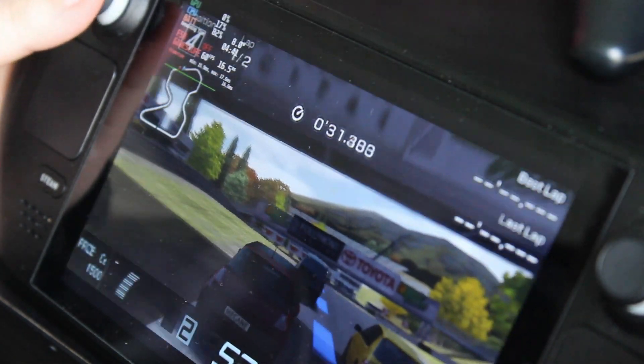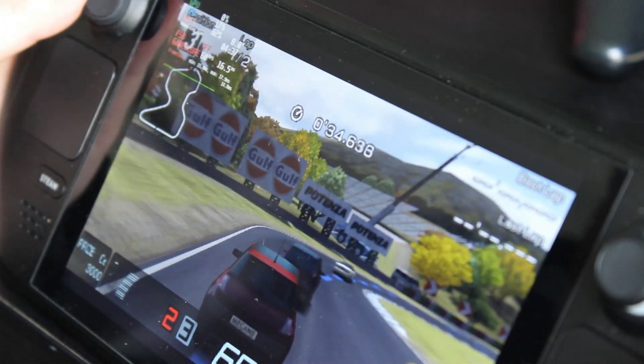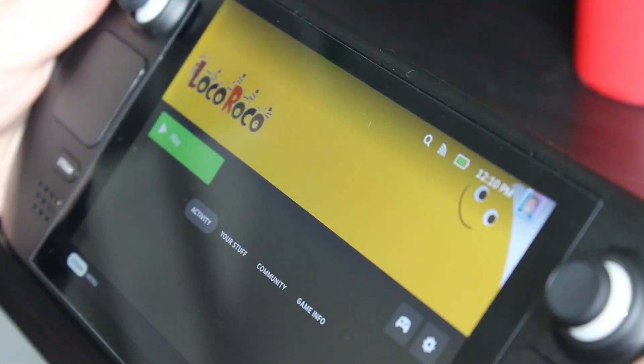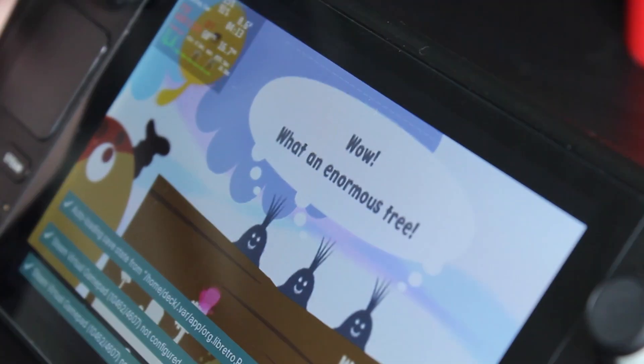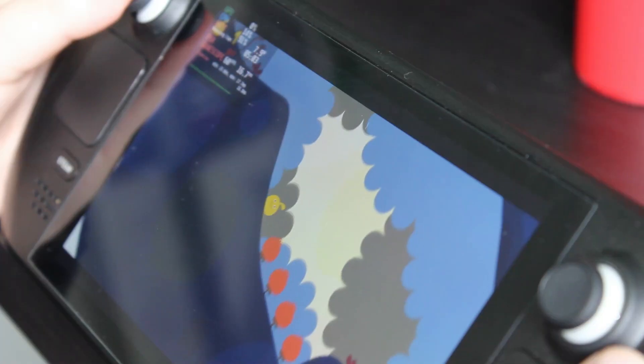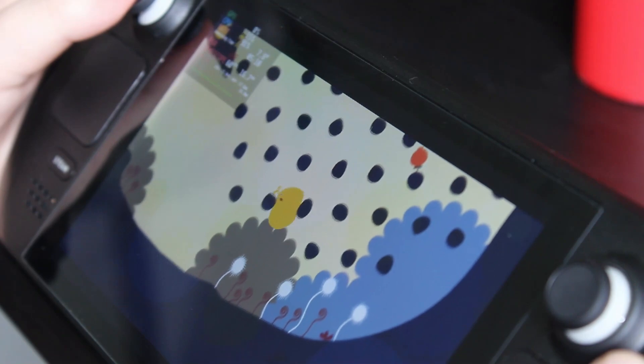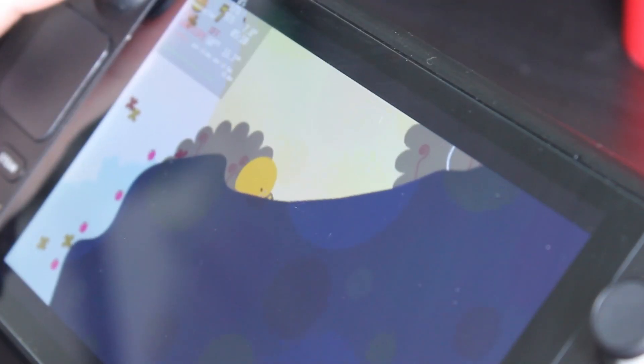Please don't use this RetroArch PPSSPP core for now, at least until it's configured better - this is literally straight out of the box with no changes. Loco Roco, on the other hand, is running absolutely fine. I've been playing it for about an hour and twenty minutes - 60fps, no frame rate issues or stutters whatsoever. That's pretty good.